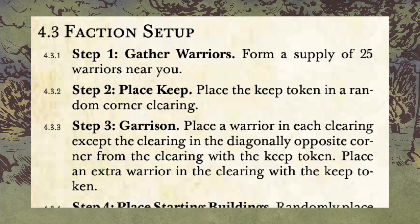Section 4.3, setup. Gather warriors as usual, but you will not gather wood tokens because the bot doesn't use them. You're going to place the keep in a random corner. I usually roll a die to figure out which corner is chosen. Your garrison is slightly different than the human version of the cats: you'll be in all clearings minus the one opposite the keep. You will have an extra cat in the clearing with the keep — two cats there, no cats in the opposite corner clearing, and one cat in every other one.